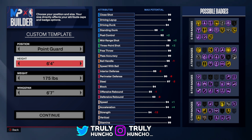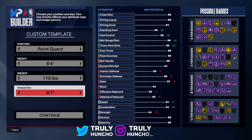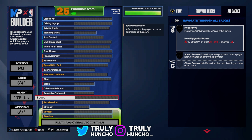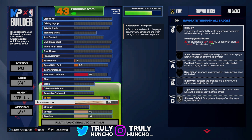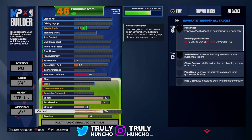You want to make this build 6'4". If you go 6'5" or taller, you will miss out on a couple of great shot creator animations. So go 6'4", weight 175 lbs, and for your wingspan pick a 6'7" wingspan. For your speed upgrade it to 82, acceleration to 78, strength to 44, and vertical to 78.